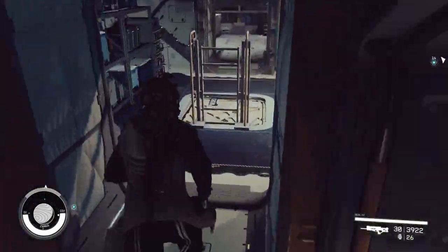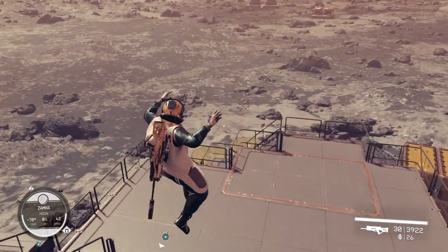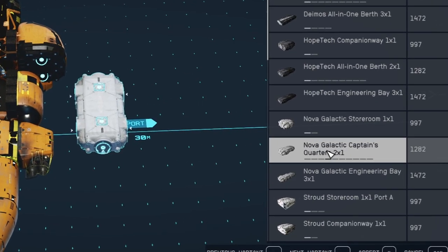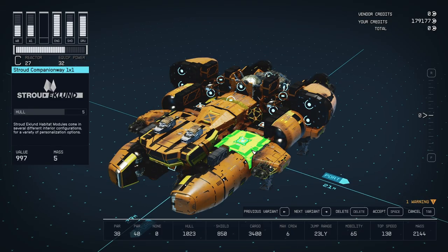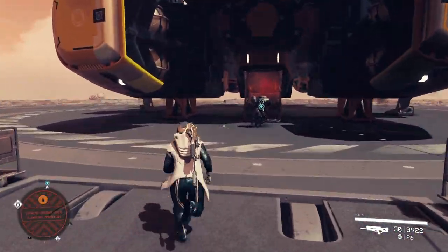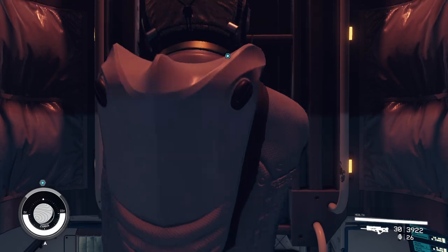I've seen large storage crates on a bunch of different ships I've stolen, but the module I know they show up in and use frequently is the Nova Galactic captain's quarters — this is guaranteed to have one of these crates in it. You can put more than one of these captain's quarters on your ship to hold even more resources. Because these hold 150 each, putting two of these modules on your ship gives you 300 additional storage for resources, which is a pretty significant amount. If you plan on making use of this technique, I highly recommend doing this.